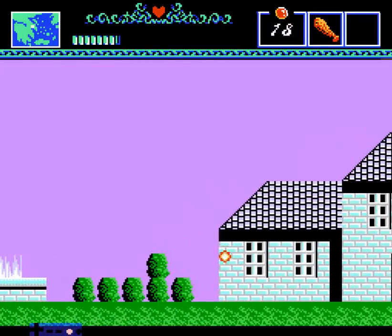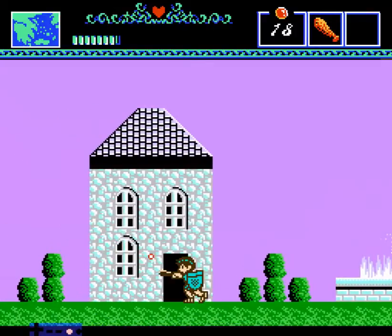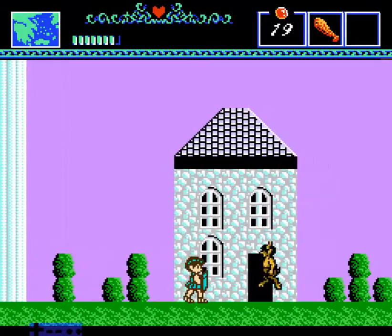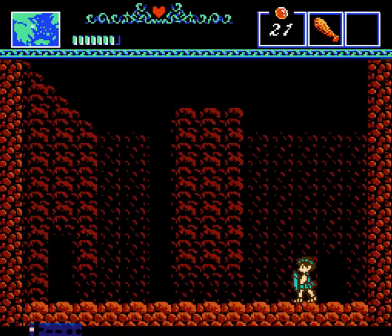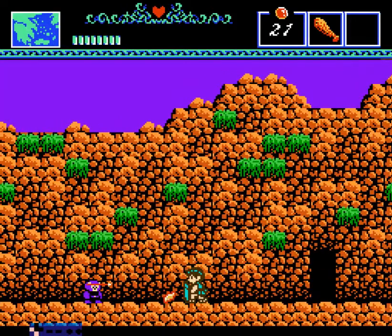Right now we're gonna get back to Eleusis and put this shield of Athena to use. Don't mind me here — I'm just collecting a few extra olives while we're backtracking. Might as well. Remember what this shield does: the guy said it will reflect enemy projectiles launched at us, so let's try it out.